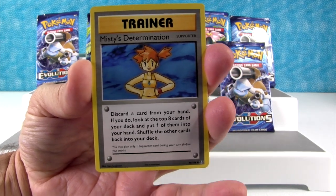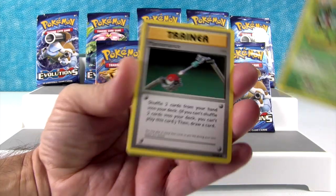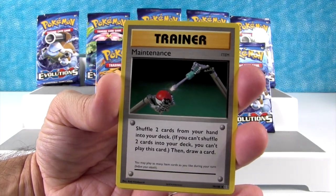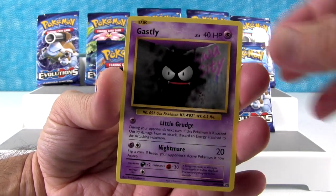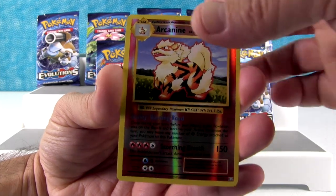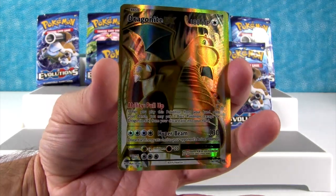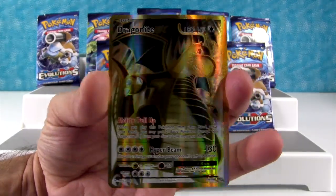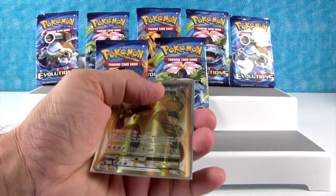Alright, we have Misty's Determination. That's the Exeggutor - I think that's a Secret Rare. It's a 109 of 108, like the Flying Pikachu and the Surfing Pikachu. So we have Mutant, Charmander, Seel, Magnemite, Ghastly, Poliwag. We have a Hollow Foil Rare of Arcanine. That's a reverse. And we have something shiny - it's a full art. It's Dragonite EX, full art - the gold card. Very cool. Let's put him in a protector, and then Drew, you can open yours.